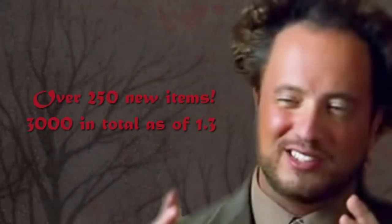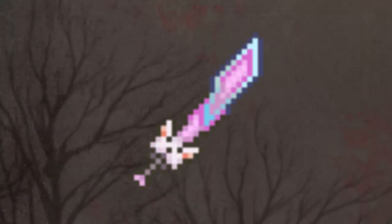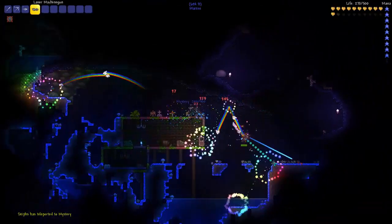Next we have up to 250 new items bringing the total item count to over 3000. This includes the laser ruler, which is an accessory that allows live measuring of tile distances via the cursor. Also the Meow Meow, a sword that shoots Nyan cats. This will most likely be a drop from the new Nyan cat inspired boss.